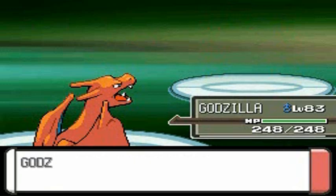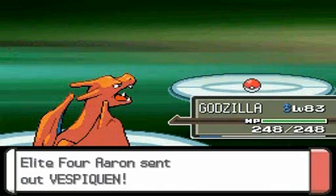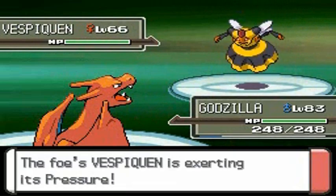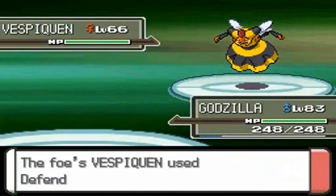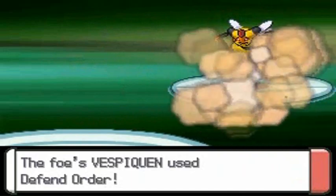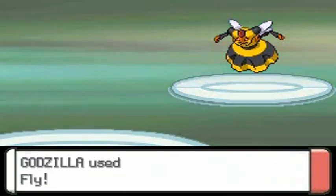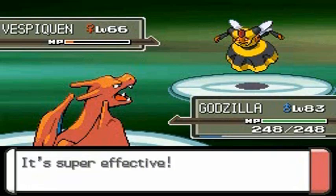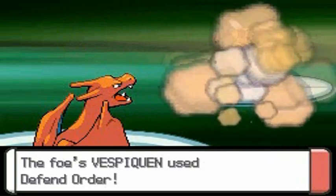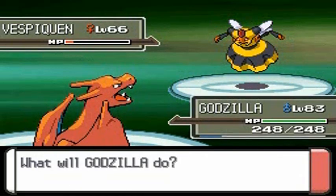It brings back memories. Ever since I learned I could use the Pal Park, it got me thinking that maybe I should finish off this whole walkthrough with an all-star cast of Pokemon — just as a celebration of four complete walkthroughs and four successful teams. Many of you are wondering how I got Godzilla — it's simple, I had him in Leaf Green and transferred him over via the Pal Park. It's one of the Pokemon I've always wanted to use.